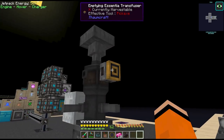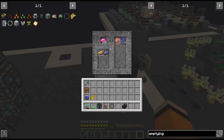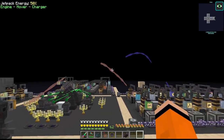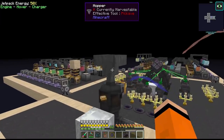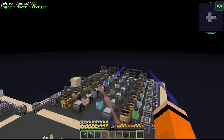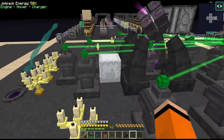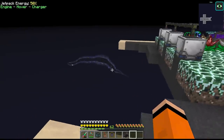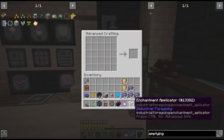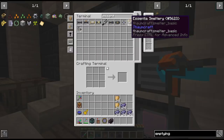I made a couple of improvements to make this easier. Last episode I mentioned the emptying essentia transfuser and I thought it was gated but it turns out we can actually make this. If we put in our catalyst for brass, this thing automatically pulls it from the jars. I just loaded this hopper up with 4 stacks of brass and 4 stacks of elementium and that meant I could just leave this thing running. Unfortunately I did have to click this runic matrix about 80 times to make all these alchemical constructs.